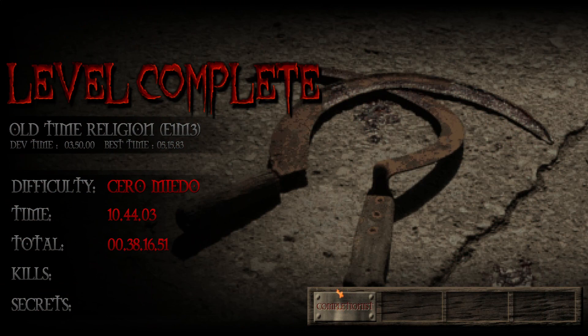Old Time Religion level complete: kills 59 out of 59, secrets five out of five. That was Episode 1 Mission 3: Old Time Religion. Like I said at the start, it's already one of my favorite maps in the entire game. Like any level, it gets pretty easy once you get the lay of the land, even if it takes quite a few tries to do so — which it more or less did with me. This is a very fun level.